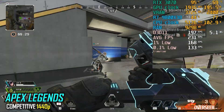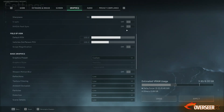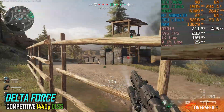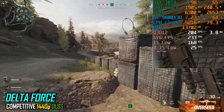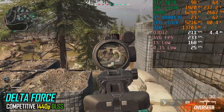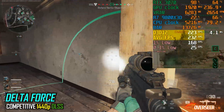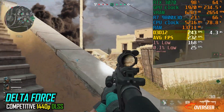Now let's dive into some newer titles. In Delta Force, which showcases a full-scale 64-player battle, the RTX 3070 performs admirably with DLSS enabled at 1440p even with explosions and effects everywhere. We're getting 200+ FPS with solid lows.